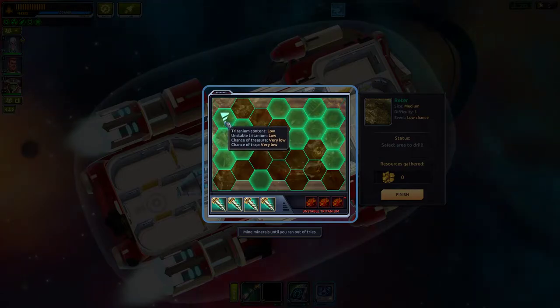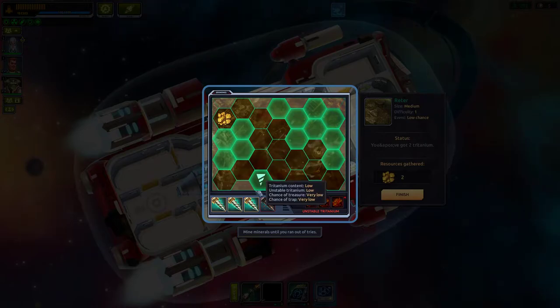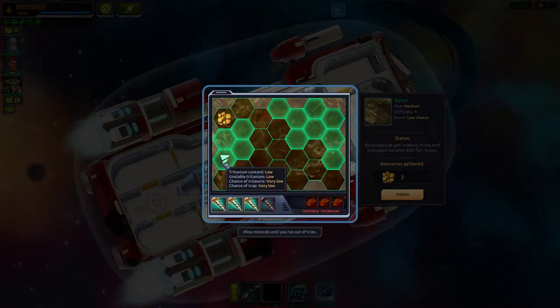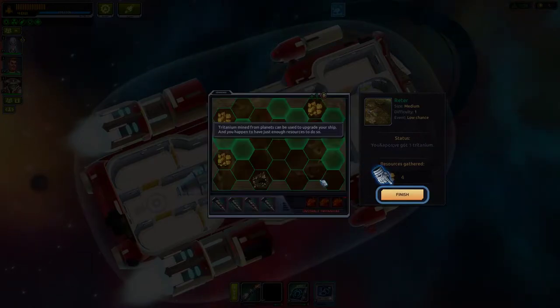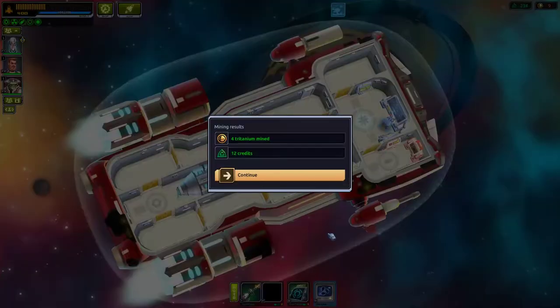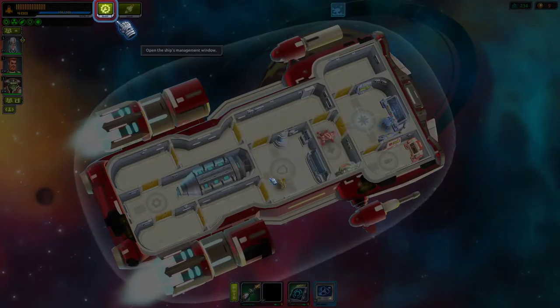Low content means low chance of treasure but low risk of trap — sweet. We got four titanium and 12 credits — nice!